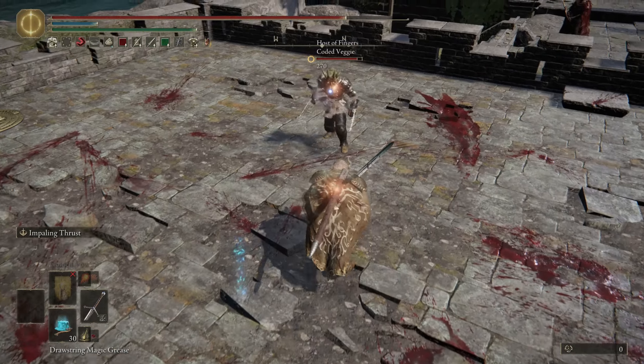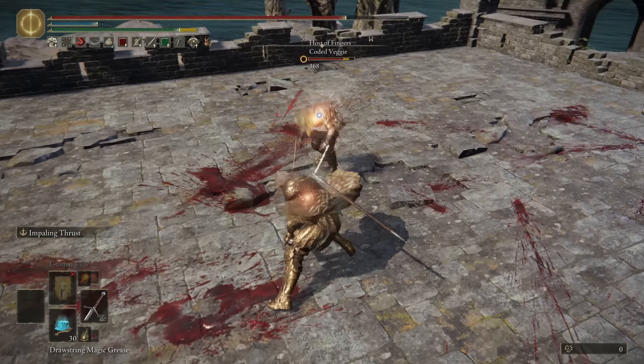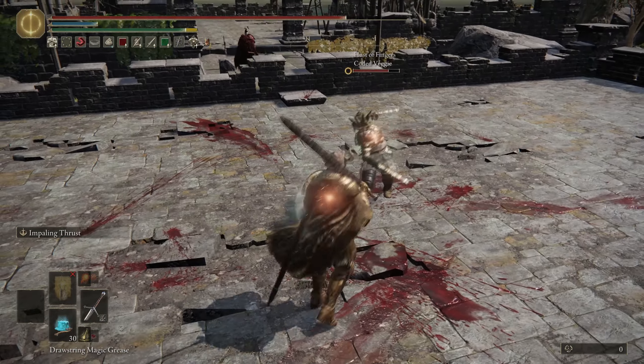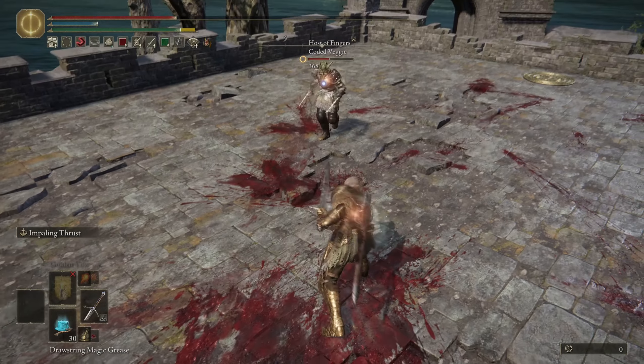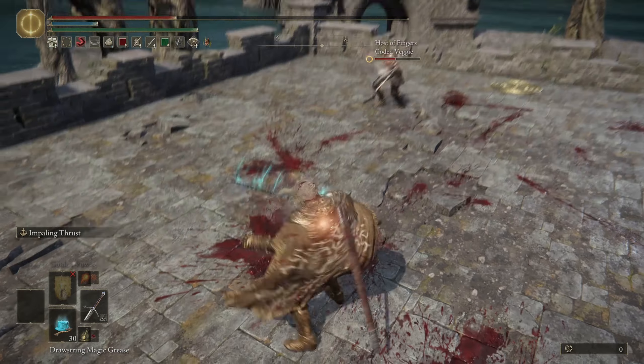If they respect it and try to whiff punish knowing the R2 is coming, either free aim up to catch a jump or away to shut down the whiff punish. In this case the only real punish window is a perfectly timed jump, or reading the away free aim and spacing in aggressively.